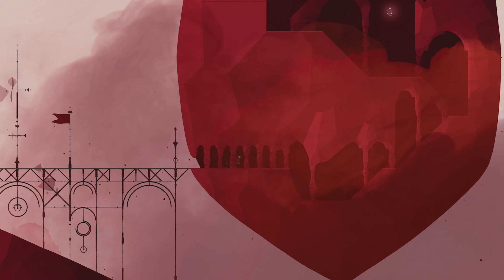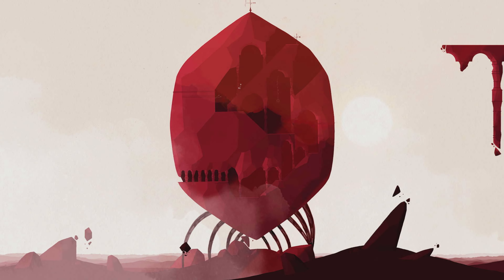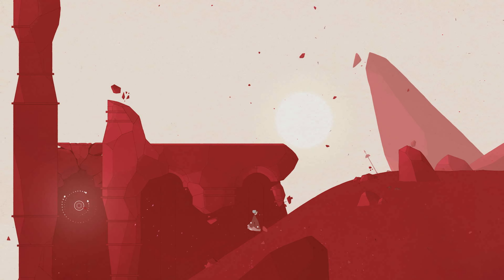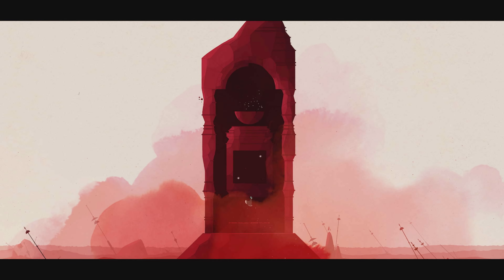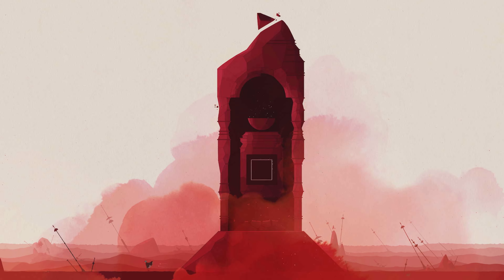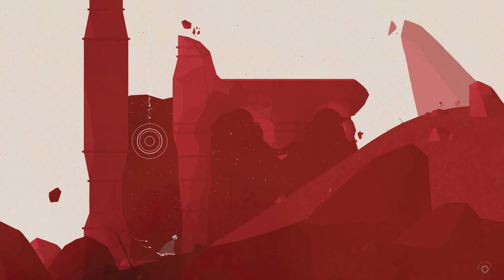Then hide in the big structure which will start to move. Go all the way up and jump down to grab the third memento and then go back up. When the structure stops moving, wait for the storm to pass. Go right, jump down and hide to the left. Go right and hide. Because you have two stars, you will unlock the block ability. You can transform into a stone block by pressing the X button. Go back left. Far left, jump and press X in the air to transform yourself into the stone block and smash the ground, picking up the fourth memento.